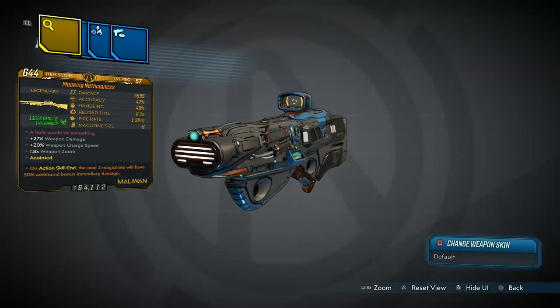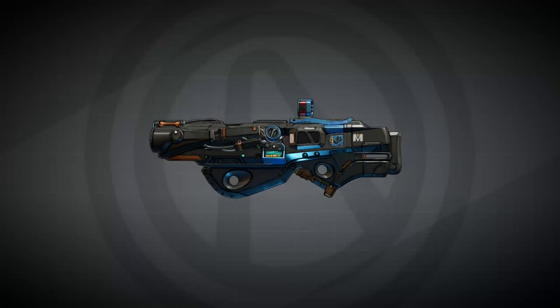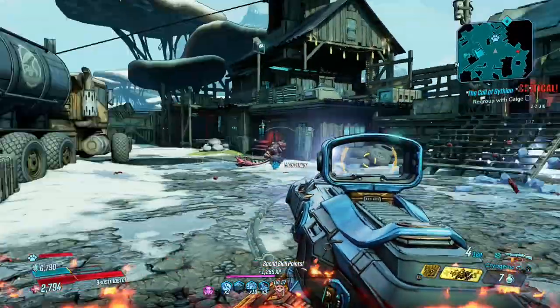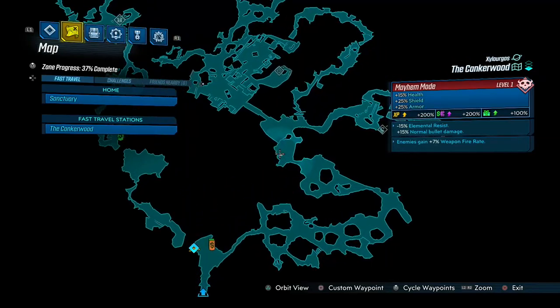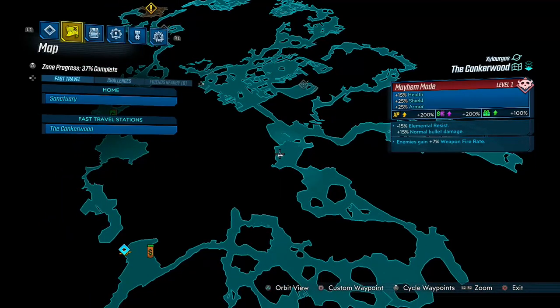Hey guys and welcome back to a brand new video. In today's Borderlands 3 Guns, Love, and Tentacles DLC video guide, we're going to be showing you how to get the unique legendary weapon Nothingness. To get this, we're going to have to farm one of the hunts — the hunt in question is going to be the hunt in the Cankerwood, where we have to kill Gmork.